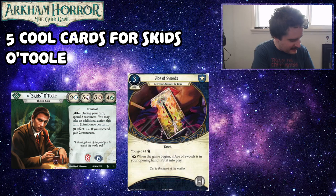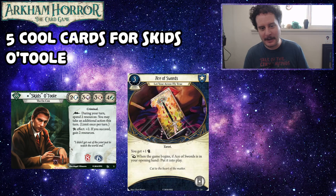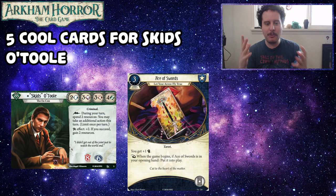Let's get to our first card, which is the Ace of Swords. This is from the Circle Undone Cycle, because it's a tarot card. It costs three to play, it's a tarot, and it takes up your tarot slot. It costs one experience. You get plus one fist, and when the game begins, if Ace of Swords is in your opening hand, put it into play. The important part is that Skids needs to help his stats out a bit, and Ace of Swords is one of the ways to do that.